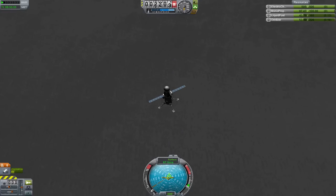When you do hit the ground, you want to be going less than five meters per second, otherwise the impact will destroy your ship.